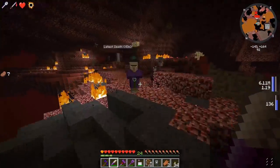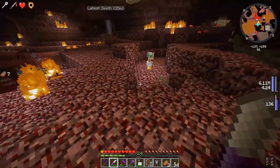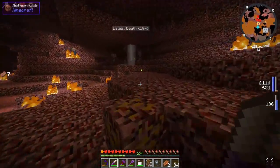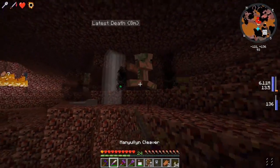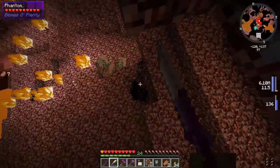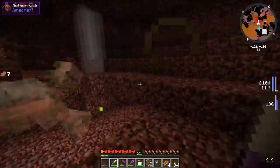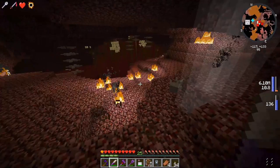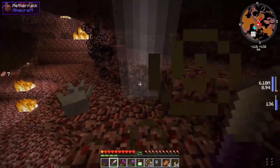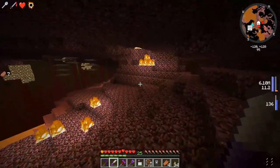We're still getting attacked by zombie pigmen and stuff. We are definitely not immortal no matter how good our backpack is. What did that witch just drop? That chicken with the pigman is on fire! Phantoms as well - okay, one is picking me up, that's not good. We do still have good regen thanks to the backpack - we have regen, strength, and fire resistance.